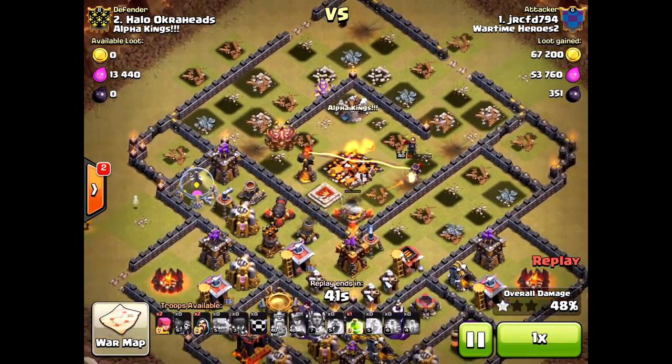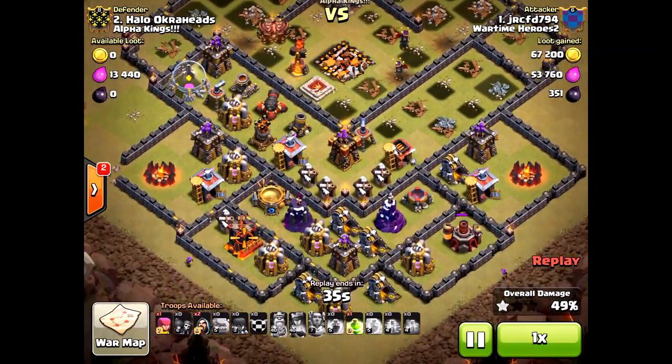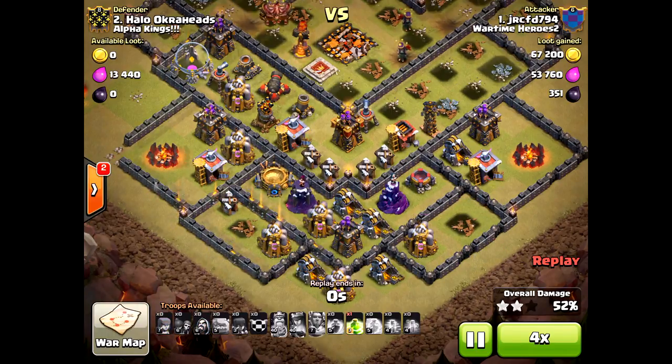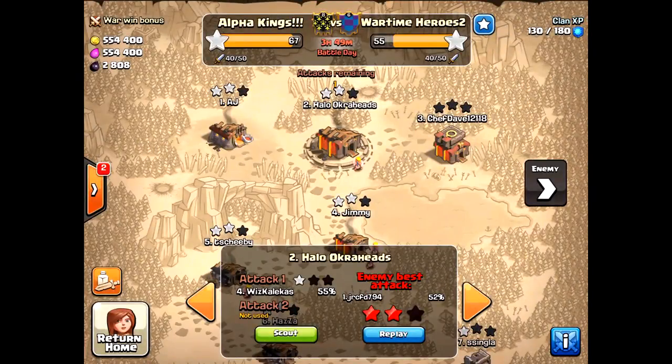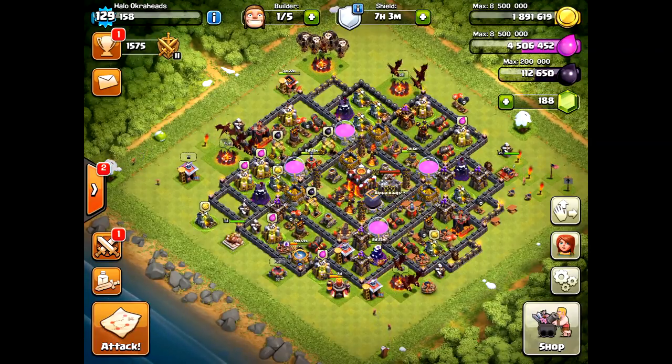He didn't even get to use his Jump Spell — he was going to use it for the south. He did get that 50% though. Sadly I do have some structures down to the south that you can take out; maybe I need to rework my base so they can't snipe those structures. But anyways, I was really proud of this defense — not being three-starred against the mass Witch strategy you see so often at Town Hall 11. Thanks for watching, please subscribe and share. See you next time, halo out.